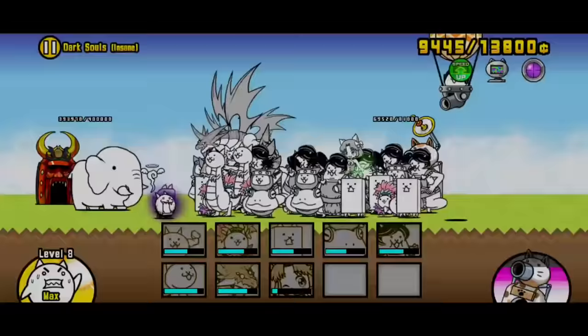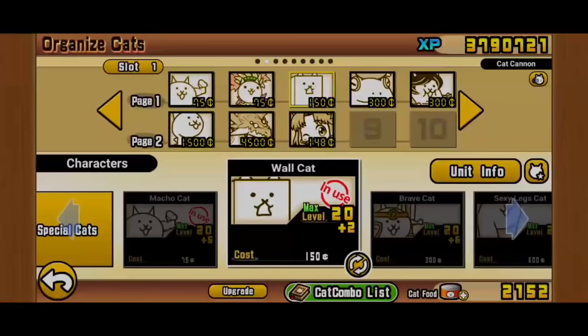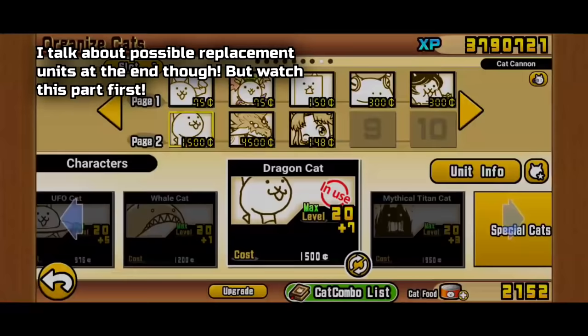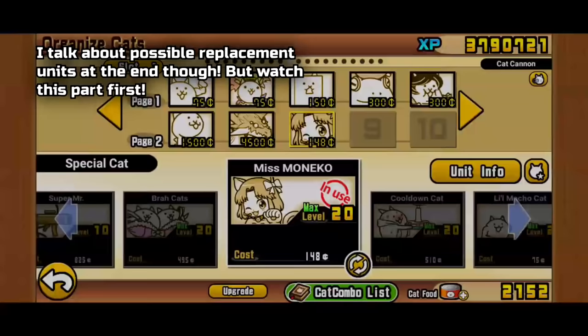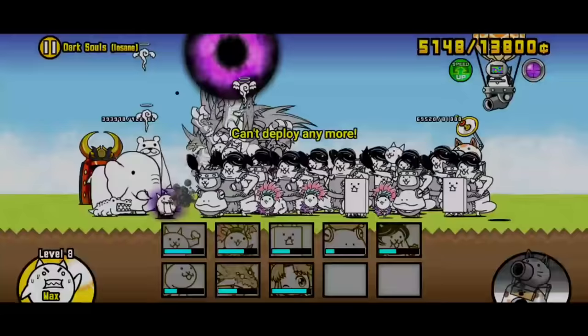Now let's get on to the lineup and the strategy. This is the lineup I used to actually win the stage. There are a lot of things you can do with the lineup — I leave two spaces open to your interpretation of what you can use. Maneko is there just because I had an empty slot; honestly you can replace her with anything. You can also change some of the units I've put in for other units you feel might fit, which I'll talk about later. But first I need to explain why this lineup is structured the way it is.